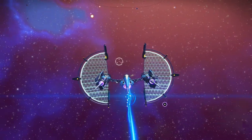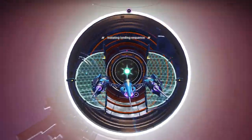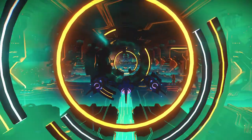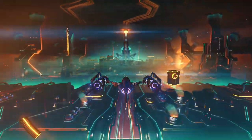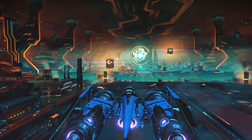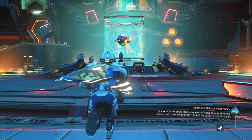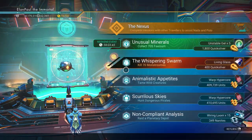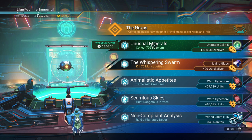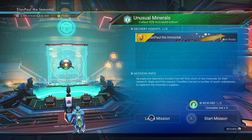Off we go. Let's get far enough away, pull in the anomaly and take a look at what's up for us today, mission-wise. Hope everybody's going to be doing well this weekend. And here we are. So first, let's check out what the mission's all about. Unusual minerals this time — we have to collect Faecium. We've got unstable gel times 5, 1,800 quicksilver, and 341 nanites as a secondary reward. So we're going to initialize this and start the mission.